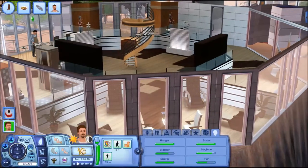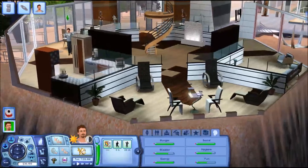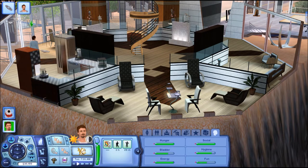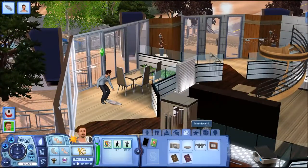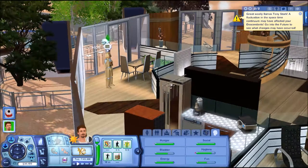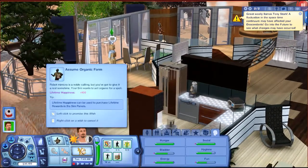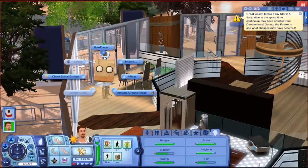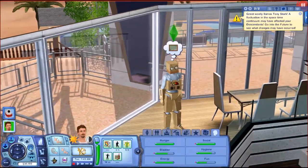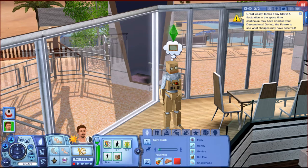While he's eating, let's take a quick look around the house. I added a few things like this chess table, which came with Into the Future, and the synthesizer. An interesting tidbit about the synthesizer: you don't actually need a fridge, stove, or dishwasher if you have it, because it will wash your dish for you as well, which I think is pretty cool.